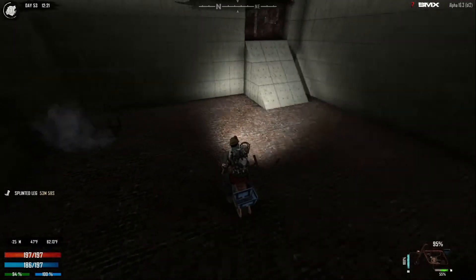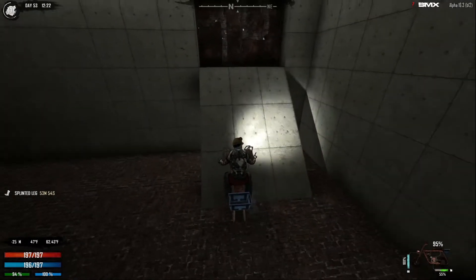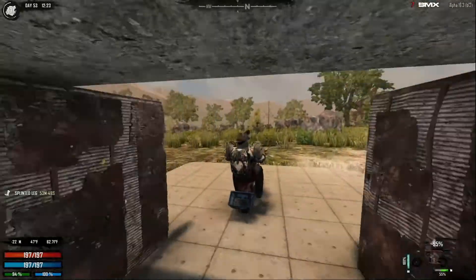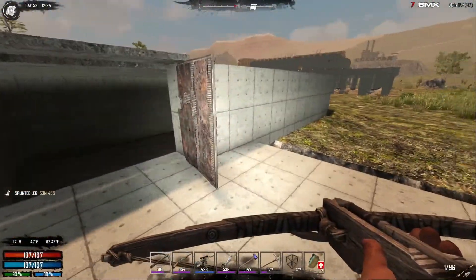Turn this bad boy around. If you're wondering why there's a random wood block there, I had a few issues with terrain glitching, so I decided to — maybe I should have brought dukes with me, so we've got to visit the trader.